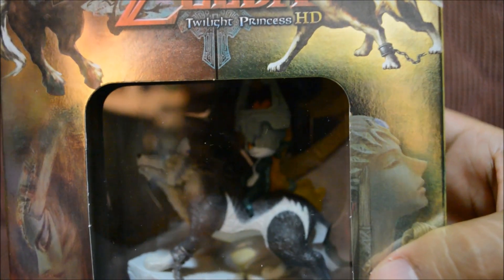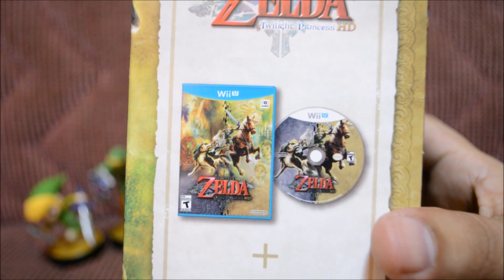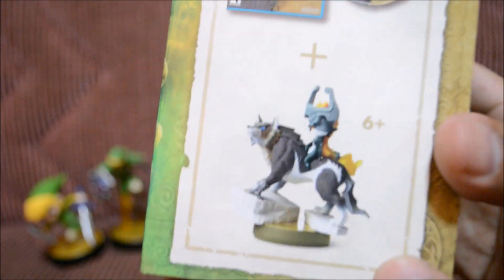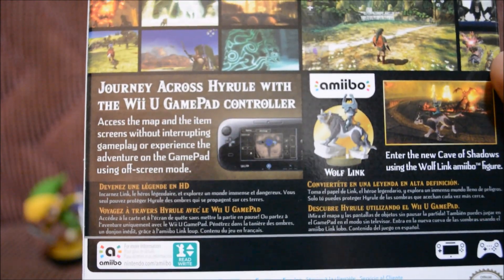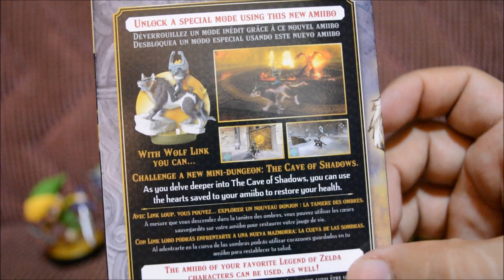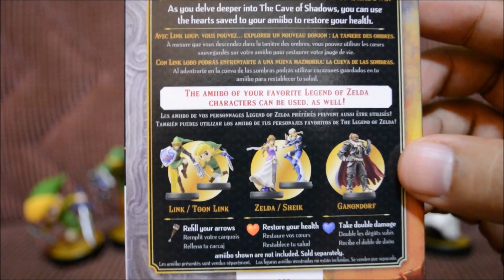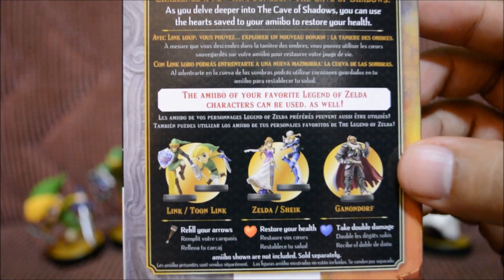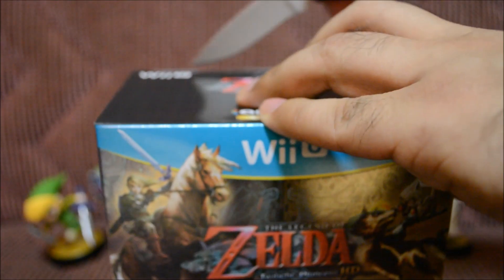I know the inbox collectors are going to be screaming! Here it goes — The Legend of Zelda: Twilight Princess, the game plus the amiibo. The back has all the info — just pause it if you want to read it. You can see what amiibos work with this game: the Link amiibos, the Zelda amiibos, and Ganondorf himself.